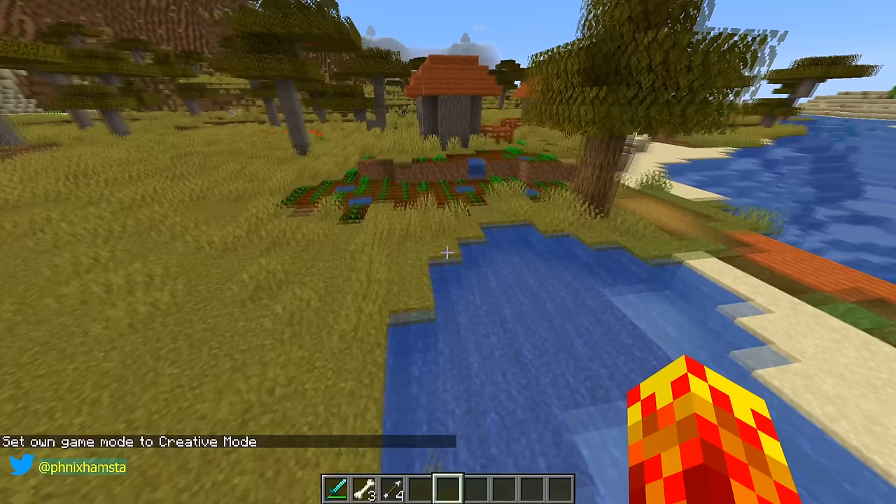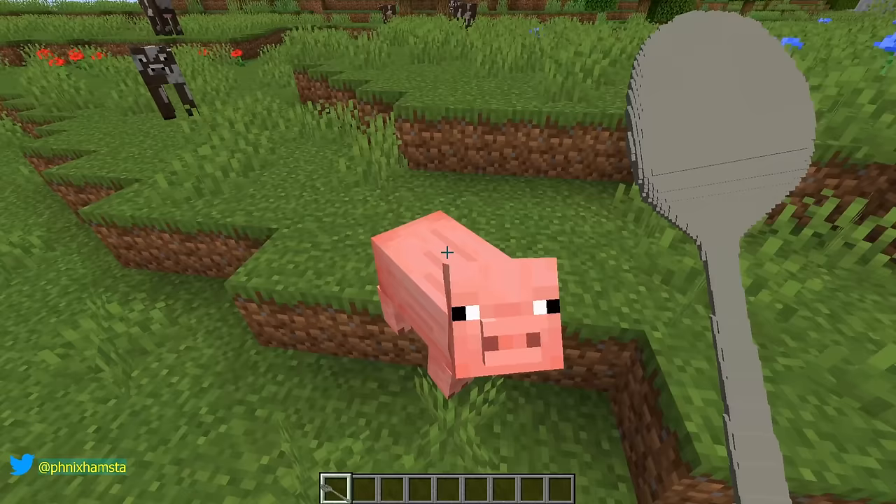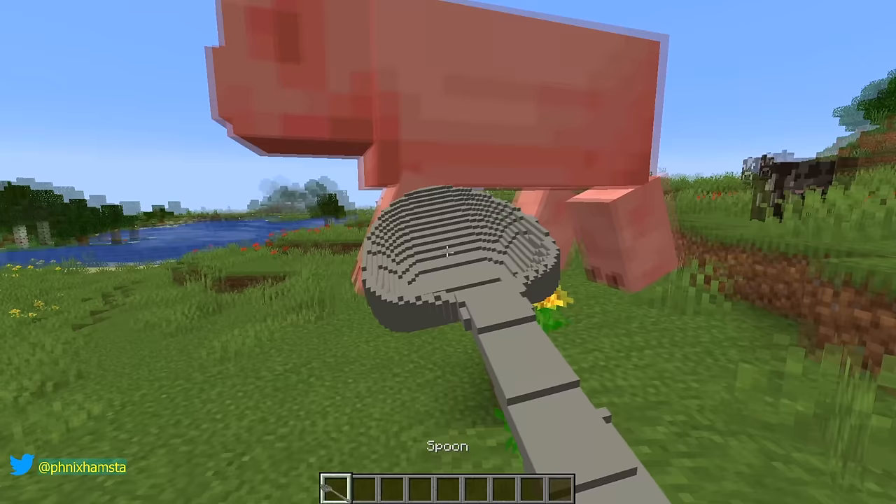What the heck is this? So if you look around, you can see there are a lot of things that I can whack with this spoon, but I decided not to do that. As the thumbnail suggests, I can walk up to any mob and pick him up — kind of — and drag him around with my spoon, and place it back down.